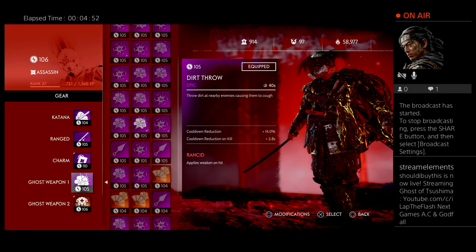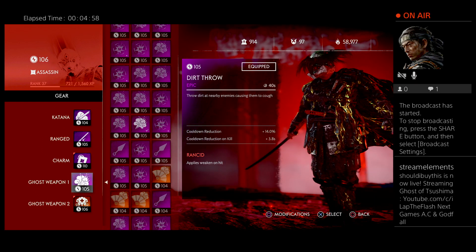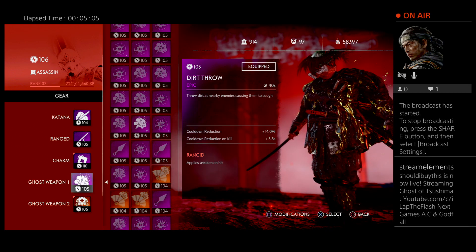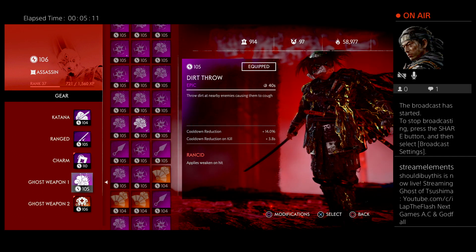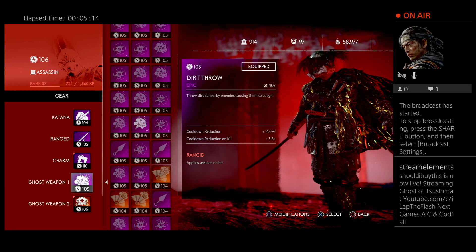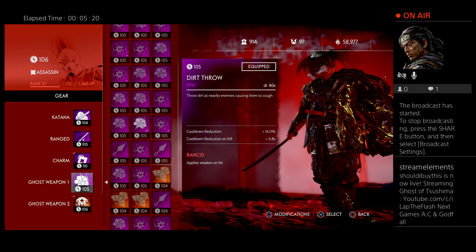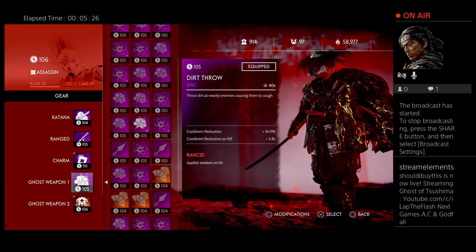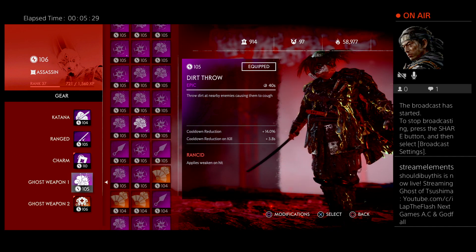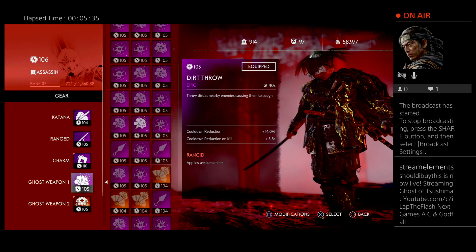For your ghost weapon of choice you have two options: you can use the dirt throw or the sticky bomb. Personally I like the dirt throw with both cooldown reductions and Rancid, so I have it pretty much whenever I need it. The sticky bomb also does stun, allows you to get kills, and hits all the enemies around. But most often I'm just trying to weaken an enemy before I assassinate it, or quickly take out a swordsman.